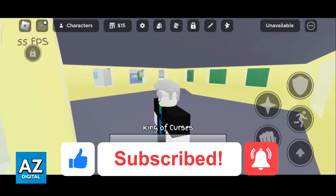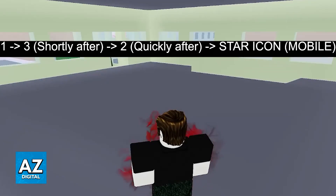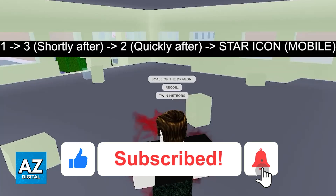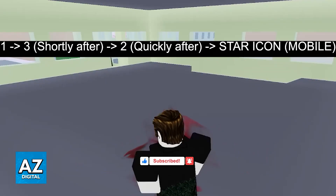As long as you press the buttons in their respective order, you will see the world cutting slash go off, just like you can see here in this recording of me pulling it off. I hope I was able to help you on how to get world slash in Jujutsu Shenanigans mobile. If this video helped you, please be sure to leave a like and subscribe for more very easy tips. Thank you for watching.